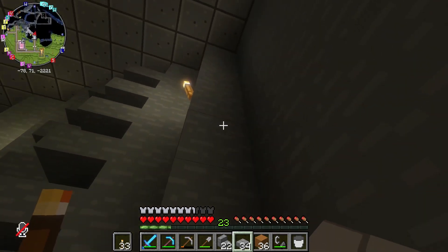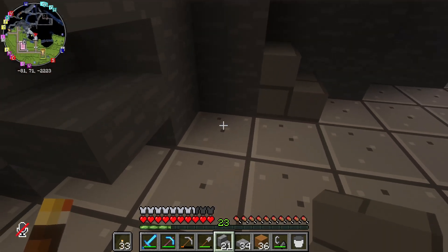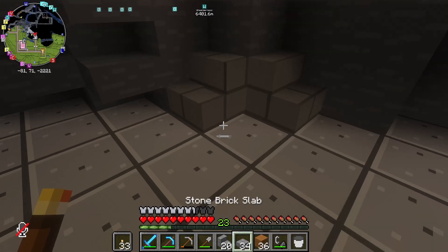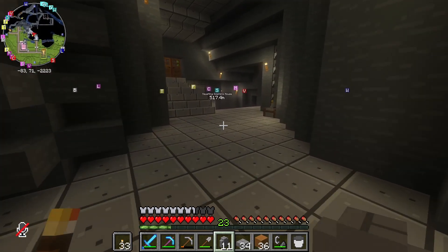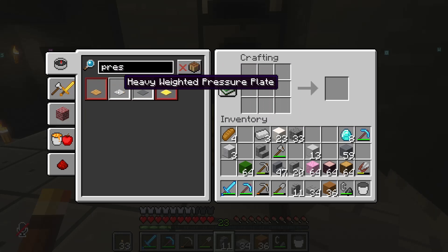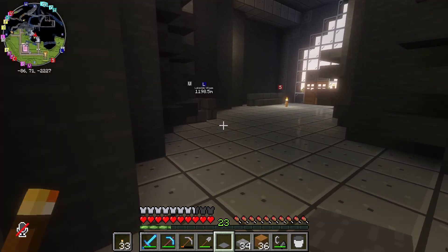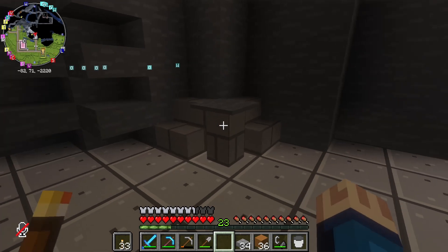And here we'll do some stairs on either side with a stone brick wall in the middle. And maybe we'll do an iron pressure plate. How do you do that? Heavy weighted pressure plate — or I can do just a stone one. That'll look nice. That looks fine. Great.